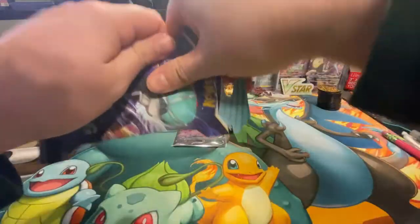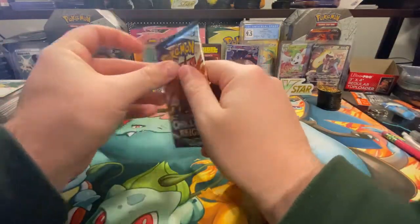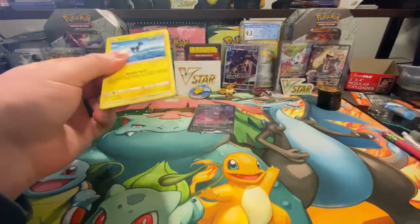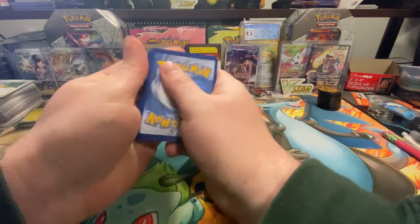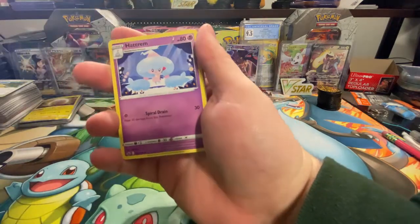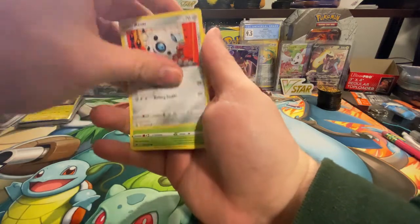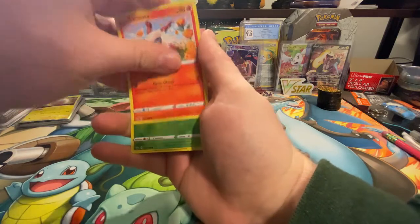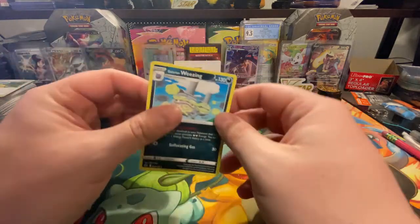Let's open one Chilling Reign pack and see if we can end really strong — this is the last pack, let's get some Last Pack Magic right here. Really appreciate y'all sticking around — win or lose, we are here through the good and the bad. We got a reverse holo Grookey and a Galarian Weezing is the rare.